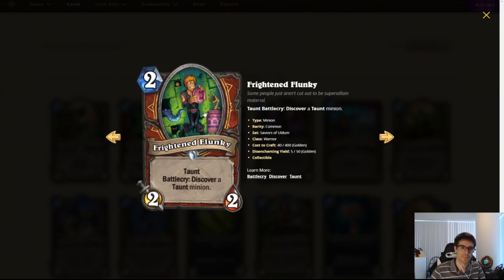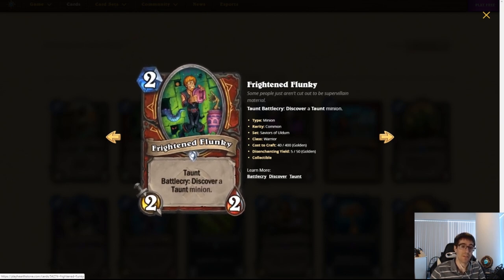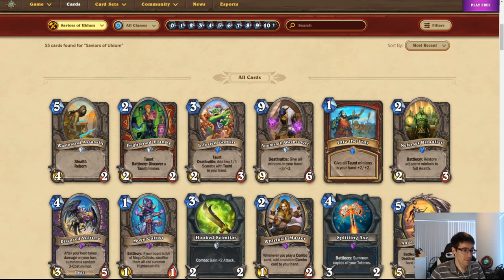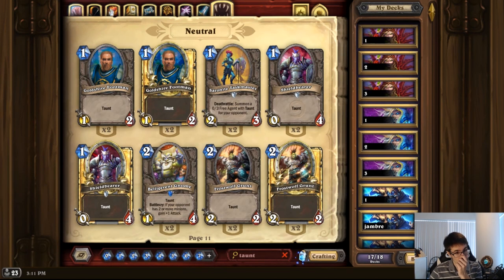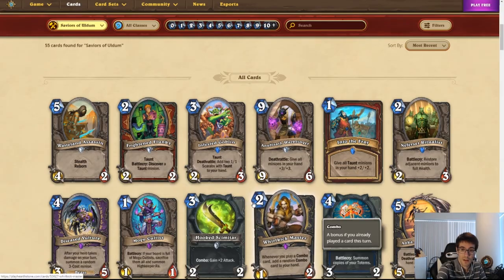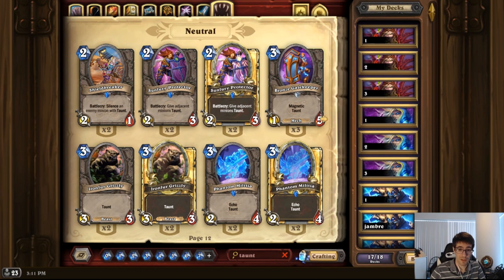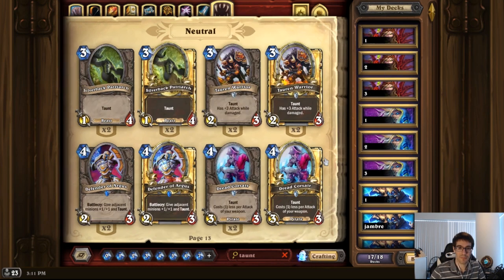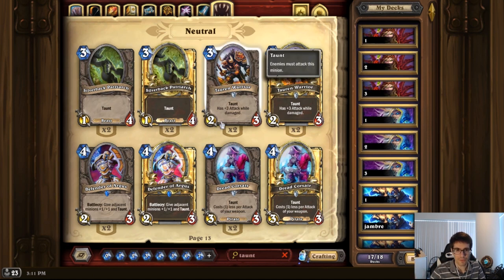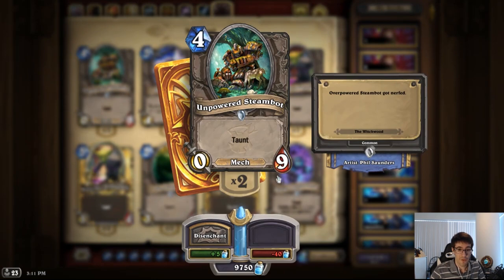Frightened Flunky. Two mana, 2/2 Warrior minion. Taunt. Battlecry: discover a Taunt minion. This is actually insane. Let's take a look at Taunt options — there are some bad ones like Goldshire Footman, Shieldbearer, Gnome Grunt — but even those: you discover a cheap Taunt and then buff it with Into the Fray. That's still pretty good. Bronze Gatekeeper becomes a three mana 3/7, which is nutty. Grizzled Guardian becomes a three mana 5/5. Picture all of these getting buffed. You could hold them for Armagedillo or when you draw Into the Fray. There are a lot of good Taunts you can get — even like a four mana 2/10 is pretty fine. This card seems very powerful.